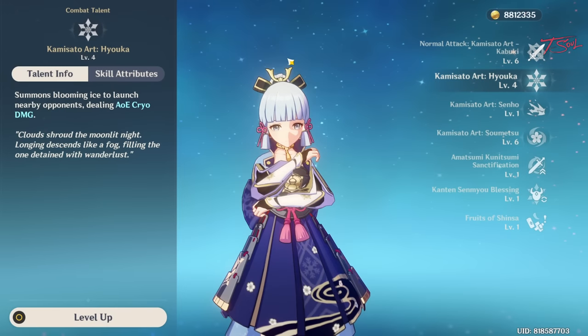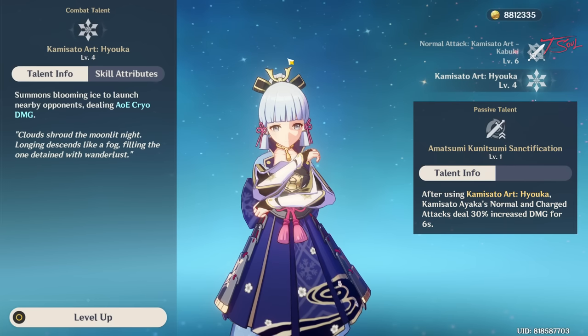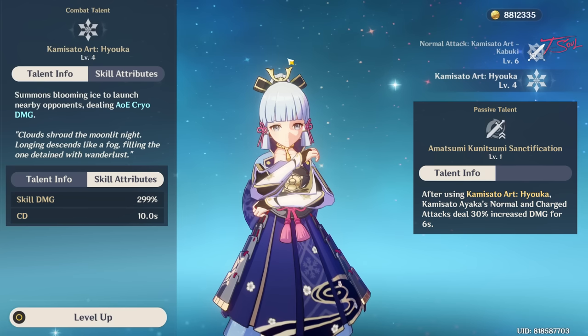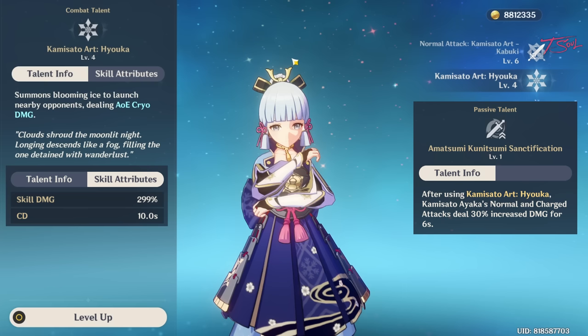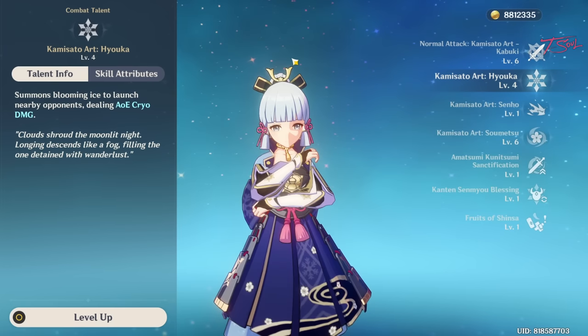Her elemental skill is the most lackluster part of her kit. It is very quick and does decent damage. This also buffs her normal and charge attack damage for 6 seconds with her ascension 2 passive. The problem with the skill is the cooldown — it has a 10 second cooldown while the buff only lasts for 6 seconds, so the downtime feels kind of weird. Her constellation 1 does kind of help fix this, but I don't really talk about getting constellations for a 5-star character cause that gets expensive.